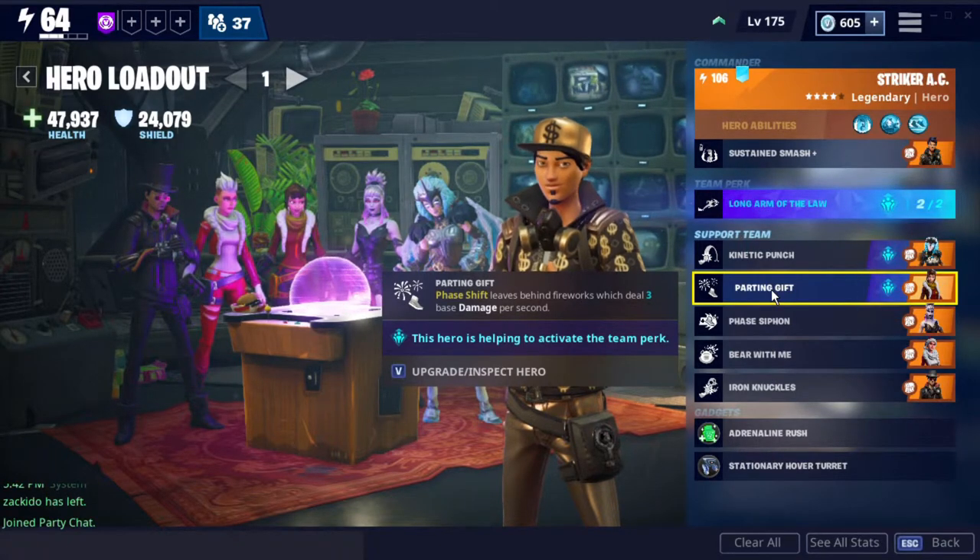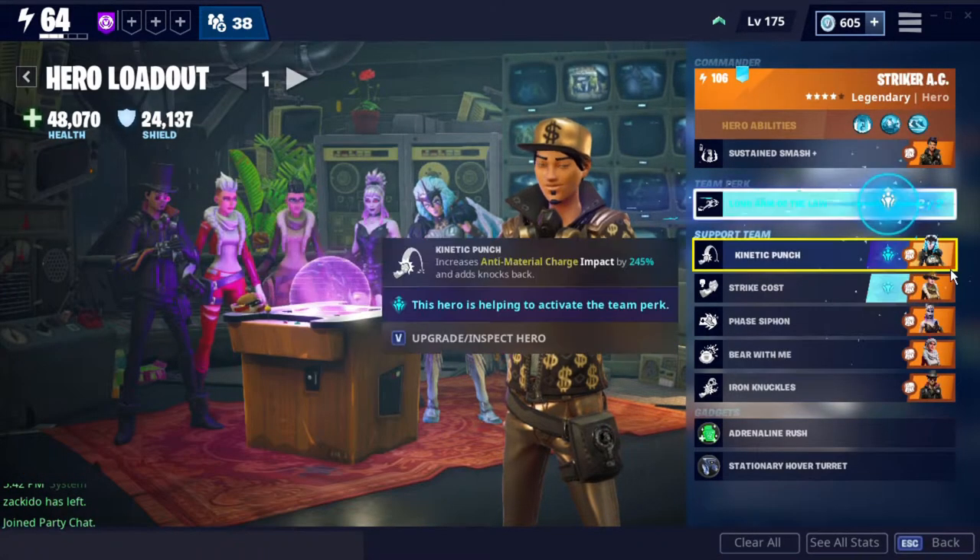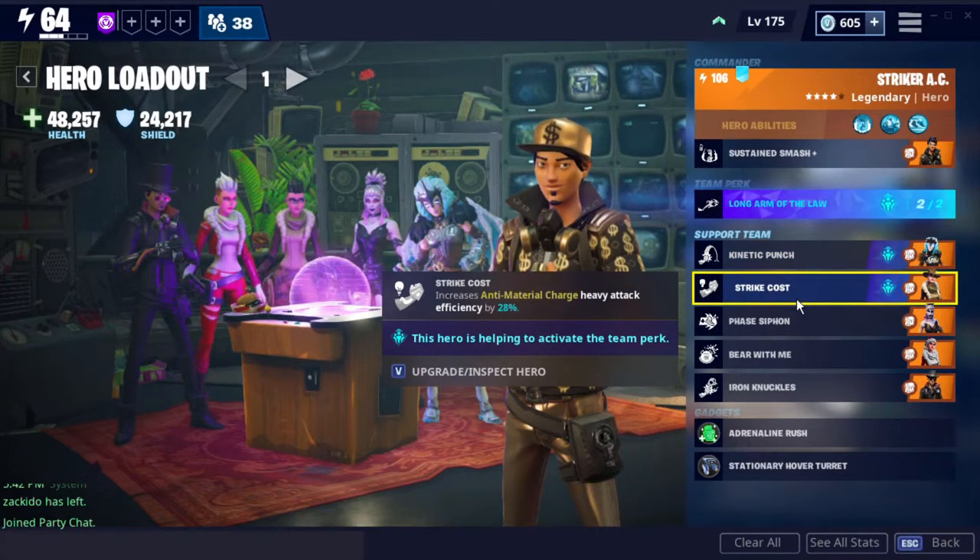Parting Gift does the fireworks, which is next, and I think it's Flash Eagle Eye that does that — it leaves behind fireworks that deal 3 base damage per second. I'm not exactly sure what base damage is for right now, but I'm going to keep it there because I use phase shift a lot. As I learn more about how this hero rework works, I'll probably change her out. Actually, use Pathfinder Jess instead of Flash Eagle Eye — she increases the heavy tech efficiency for AMC by 28%, and you can also use her in the commander spot for many different fast hits. So now there's a lot less energy spent.